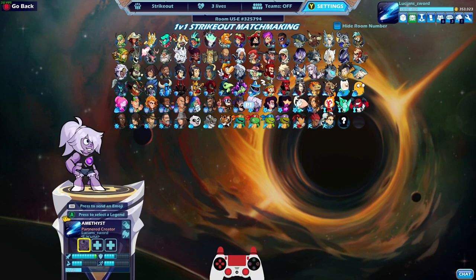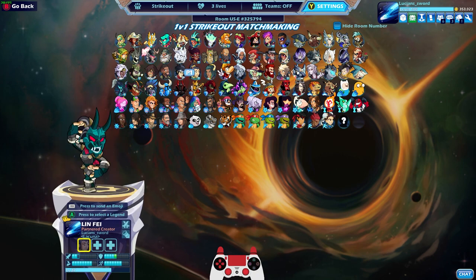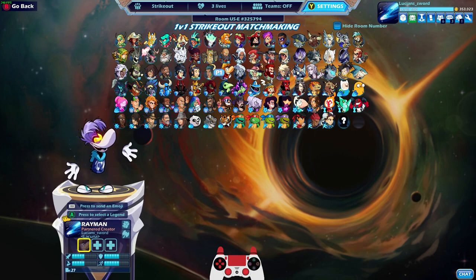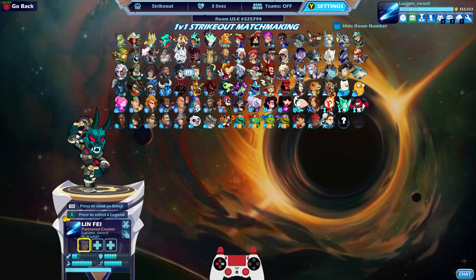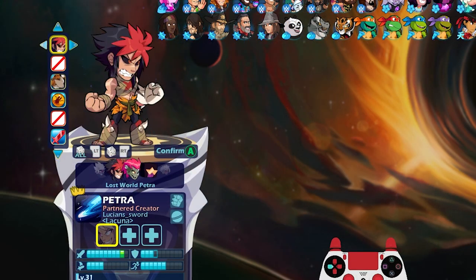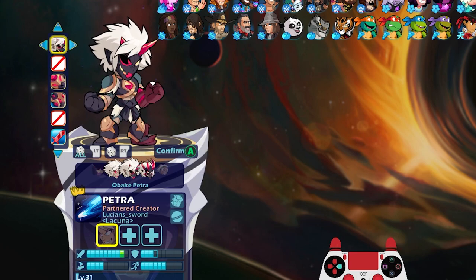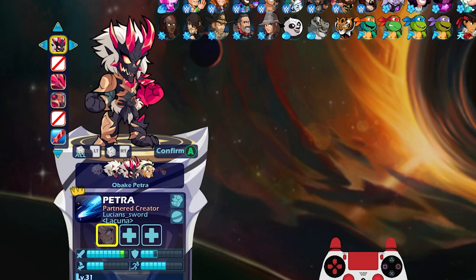Can you guys even remember what all five battle pass progression skins were? I actually had to think about it — I had to look it up because I literally forgot a couple of them. Season one was Obake Petra, so we're gonna go ahead and do it in order. Let's start it out with Obake Petra level three. I'll show you all three levels but we're only going to use level three. There's level one, level two, and level three — this was from the very first battle pass.